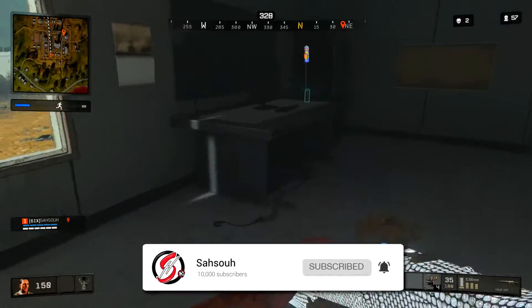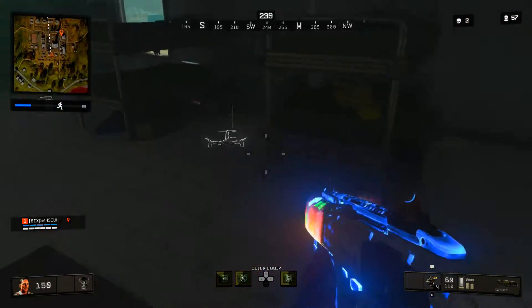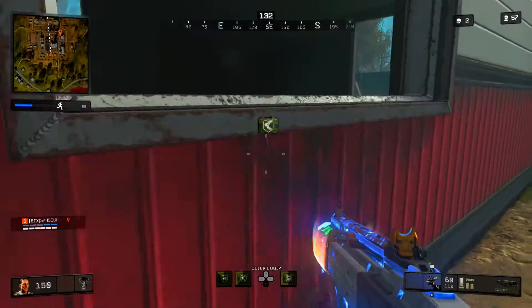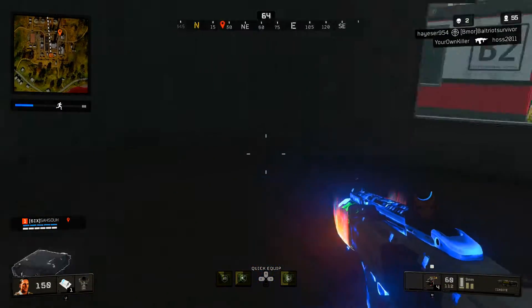If you've played a lot of Blackout, you should probably have it done already. Make sure to have this first challenge — the 115 kills — completed. It really shouldn't be too hard going to hot drops like construction site, firing range, or river town, whatever it may be. Next, you have to place top 5 with the ocular sensor in your inventory.